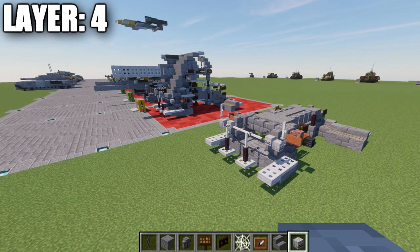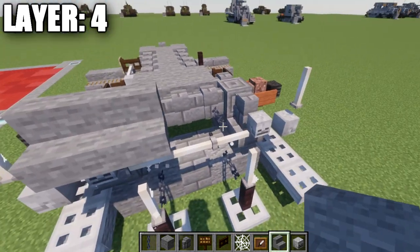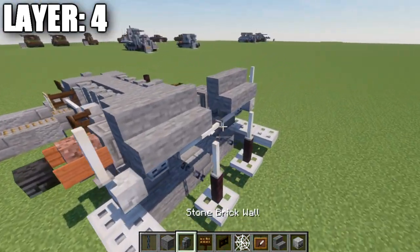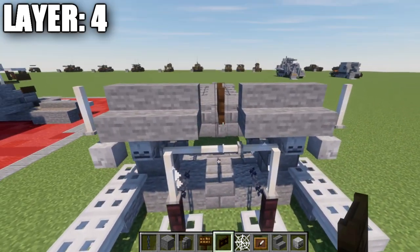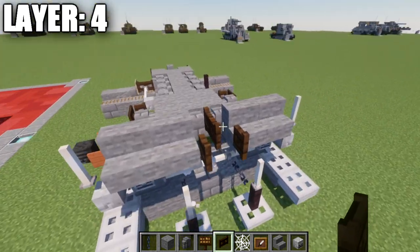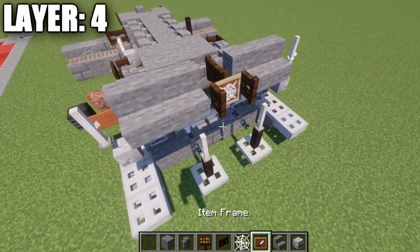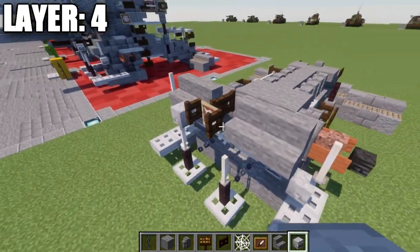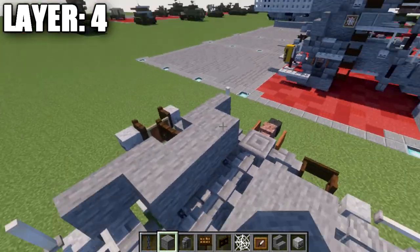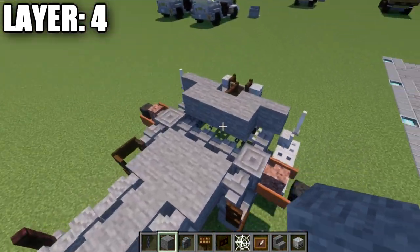Moving into layer four, we place a stone stair on top of this skeleton skull and then one more going toward the inside — same thing on the other side. We then place a dark oak wood fence gate in the center between those two stone stairs, and a dark oak wood fence gate coming off it opened toward the outside. On the fence gate we place an item frame with a cobweb in it, and to both sides of this fence gate we place a skeleton skull.